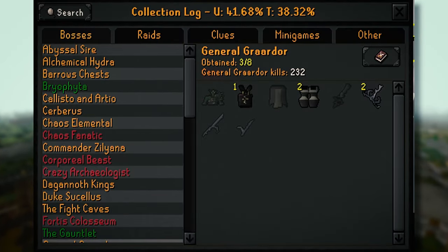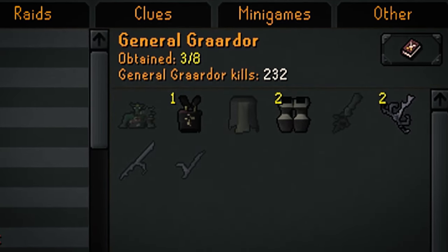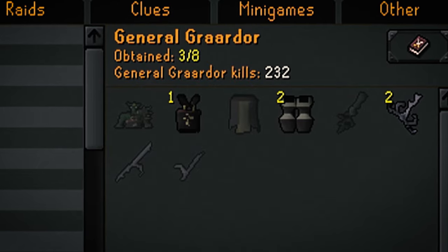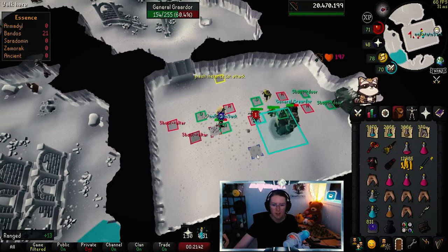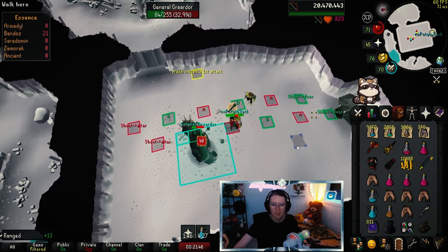This is our current log at 232 kill count. We still need two Godsword shards and the hilt to make the BGS. And hopefully we will snatch the tassets as well before finishing. I mentioned before the 6-0 Bofa door altar method — but what does this even mean?